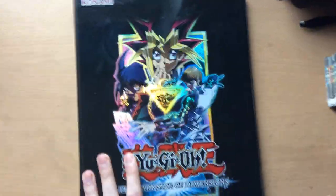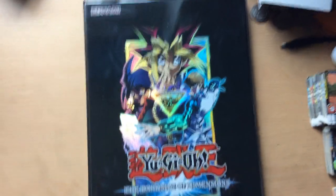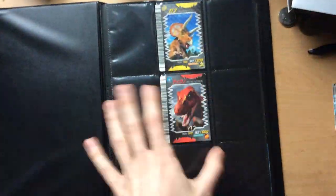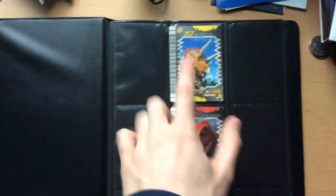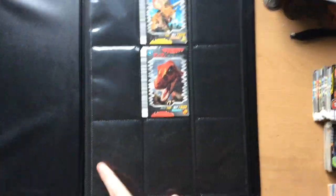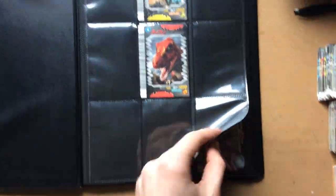Now onto my special cards in this awesome folder — even though the cards don't actually fit. This page is all the McDonald's cards: Chomp, Ace, Paris, Terry, Tank, Spiney. And then the Space Pirates: Giyas, Maximus, and Armitus.